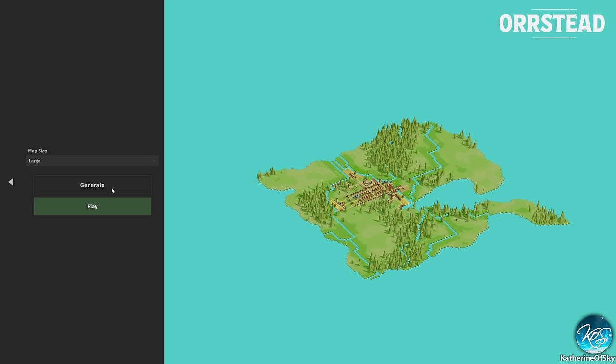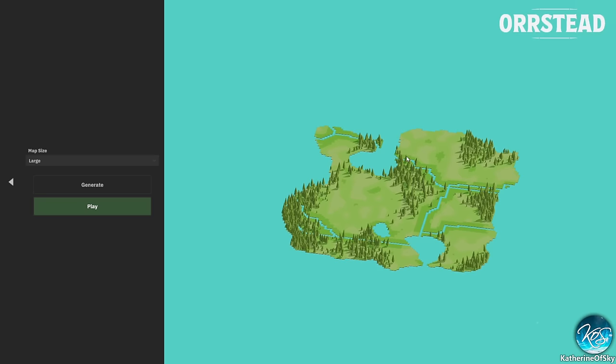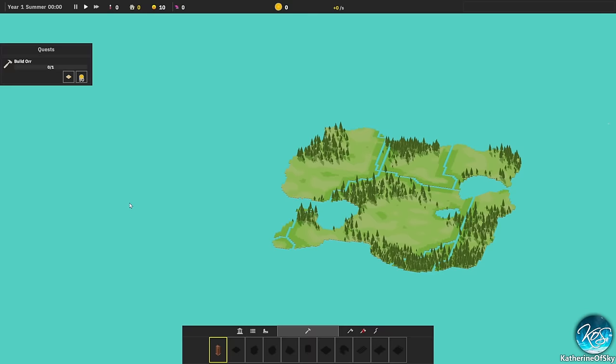Unlike other minimalist city builders that give you randomized tiles and get you stuck, this game is a lot different and a lot more fun in general. Let's start a brand new game on a large map and generate an island. This map has a lot of sea areas where we can get fish from, and rivers where we can get river fish. I like it!